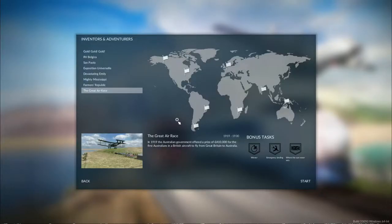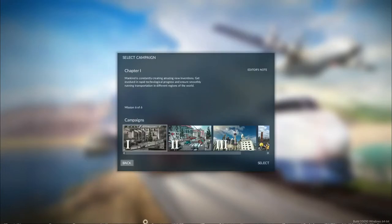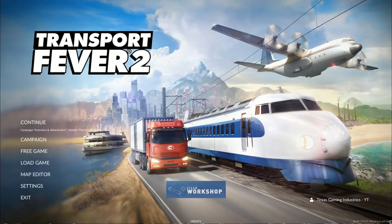In 1919, the Transvaal Republic was founded by descendants of Dutch colonists after gaining independence from England. President Kruger has decided that a railway to the ocean should be constructed that does not pass through hostile British territory — which we'll be doing in the next episode. If you enjoyed this episode of my let's play Transport Fever 2, please be sure to leave a like, comment, and subscribe to Texas Gaming Industries for new video uploads every Friday or Saturday depending on my outside schedule. Thank you very much for watching and I'll see you all in the next episode — bye!